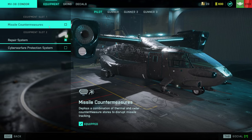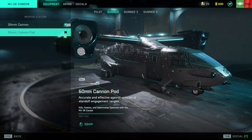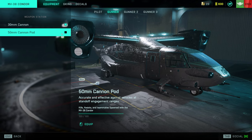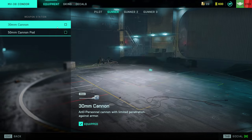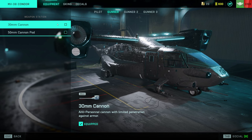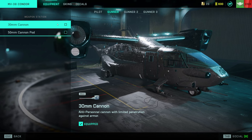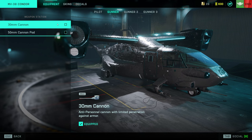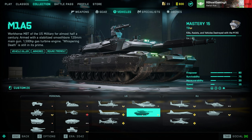Moving on to the Condor. Take repairs. For gunner seat number one, I personally prefer the 30mm cannon — the 50mm does more damage to vehicles but I find the 30mm better for infantry. And let's face it, you're not really getting into a transport/gunship to kill enemy tanks. You're getting in it to transport infantry and fend off enemy infantry.